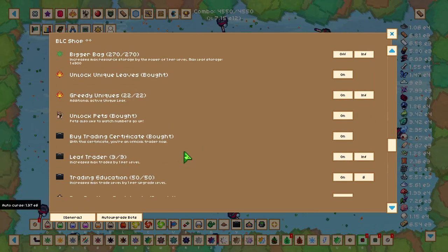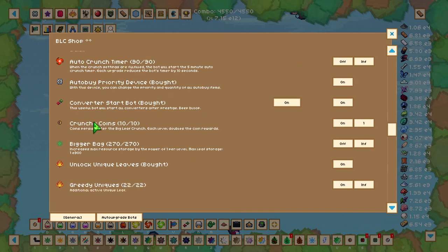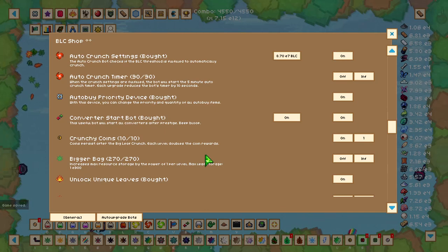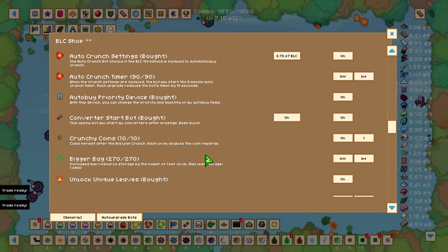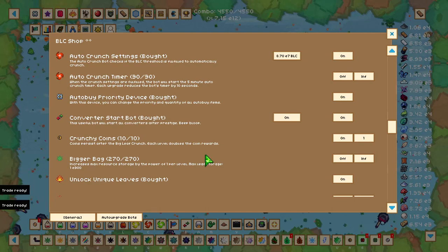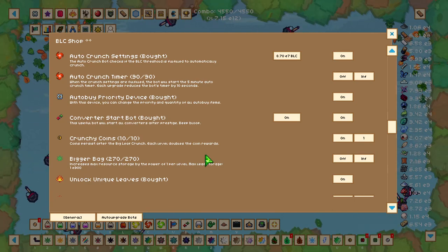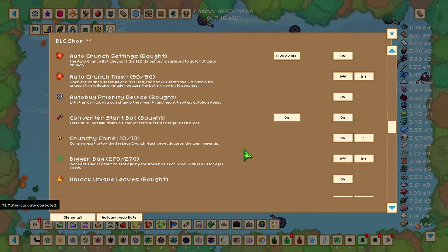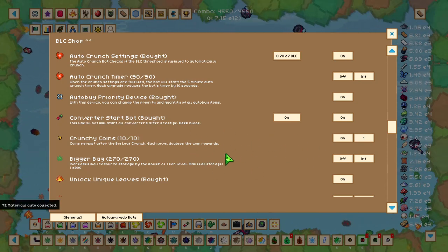Another high priority upgrade I'd recommend is Crunchy Coins, which means your prestige coins will persist through BLCing. The upgrades in the pre-stage shop will disappear, but you'll also get a nice chunk of prestige coins when prestiging. I'd recommend putting a couple of levels in here, as it will double the rewards per level.